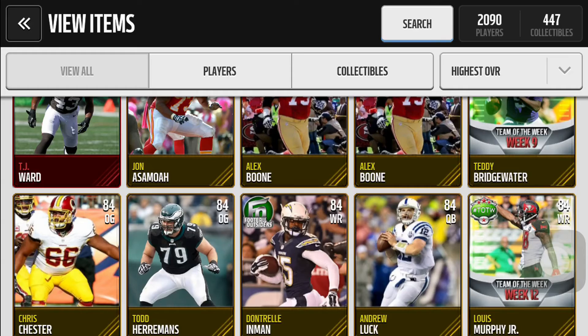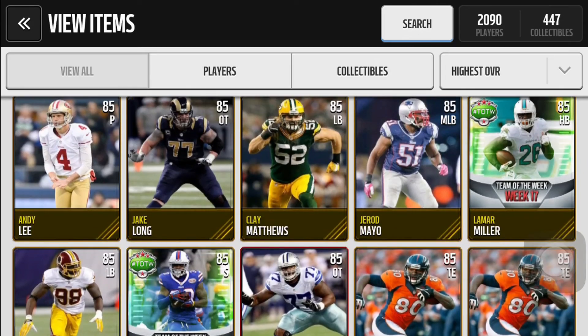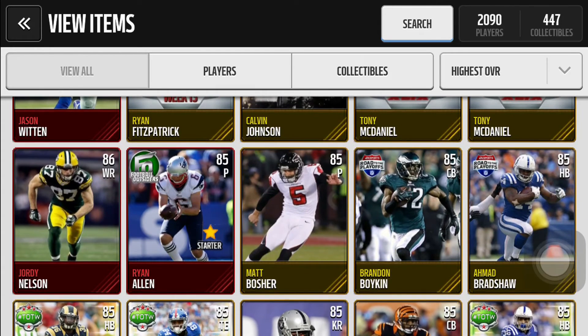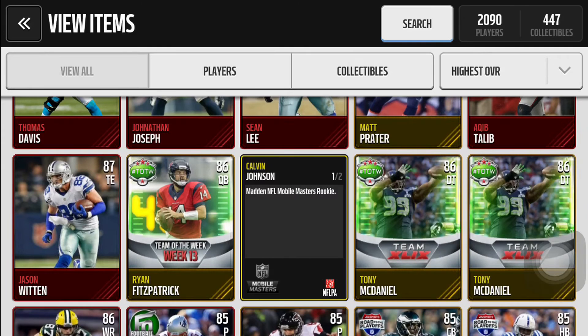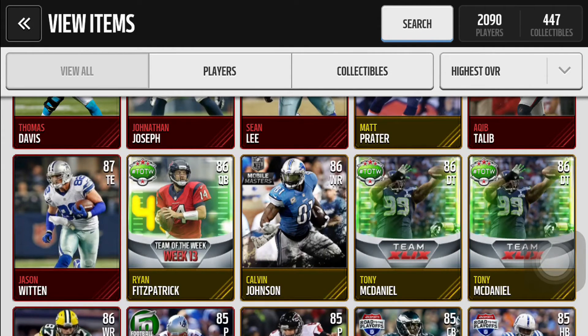I can't seem to find it, I don't know where it is... oh, there it is, right there. Calvin Johnson. I sniped the rookie for 50k. It took a lot of patience, but I managed to get him. I'm probably gonna complete his set and put him on my team.